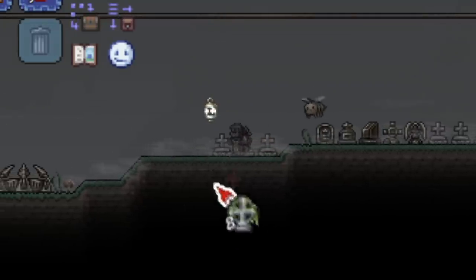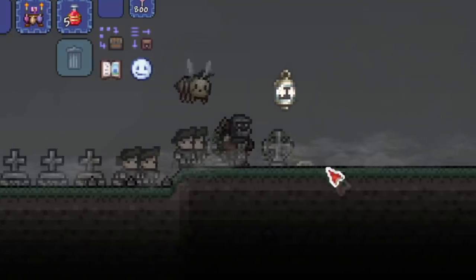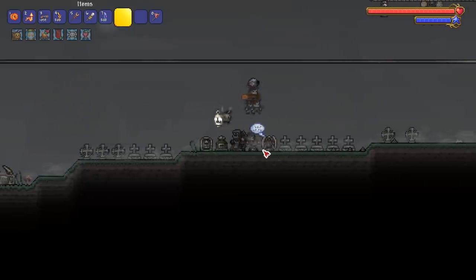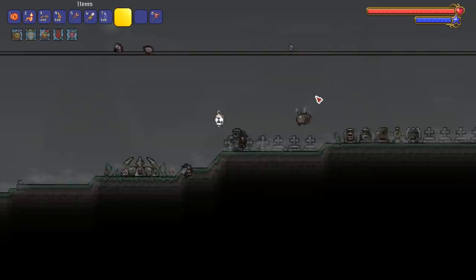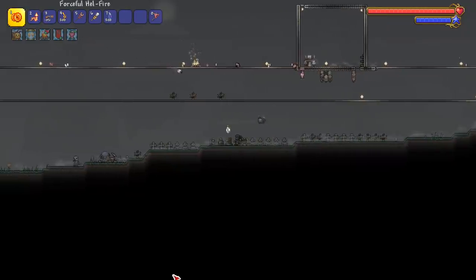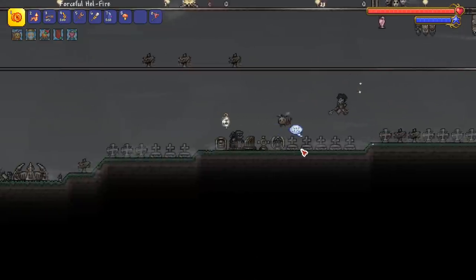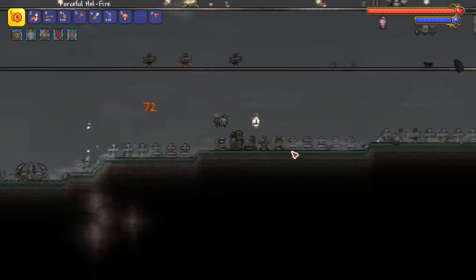As we place more tombstones, critters start spawning — some special creatures like maggots and rats. There's also a new type of zombie called maggot zombies. This is also a way to get ravens to spawn naturally outside of Halloween. There are also chances for the rare zombie variants to spawn, like the bride and the groom.